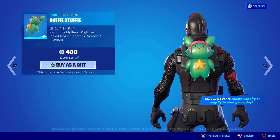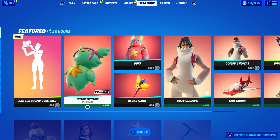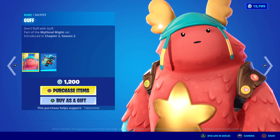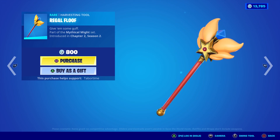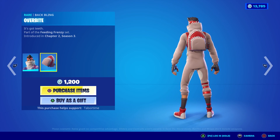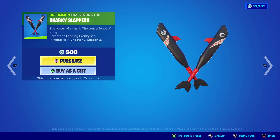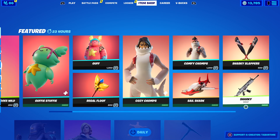Hey Guff — Stuffy! I love this one. He gets all mean then he's all happy. I did a full gameplay and review on this — great back bling, only 400 V-Bucks. Guff reminds me of a sumo wrestler, he should be in Street Fighter 2. Regal Floof reminds me of Kirby every time I see it. Cozy Chomps and Comfy Chomps are both back — not too shabby if you like jammies. I much prefer the female one. Sharky Slappers remind me of torpedoes, and Sail Shark is one of the best gliders in the game — love me some hammerhead sharks.